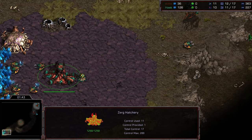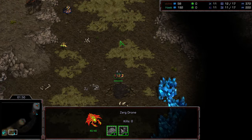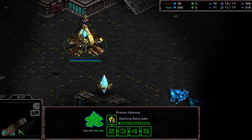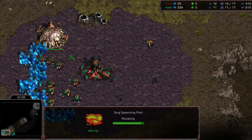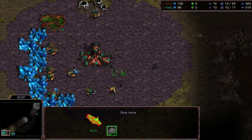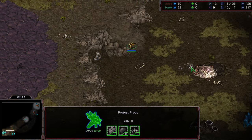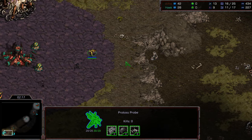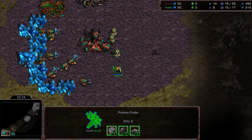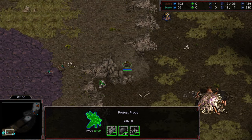I think you can still sneak nexuses out with the right timings. That probe is making its way all the way around — now spotted by that overlord. The drone was initially hanging out near the natural expansion. You can see that zealot coming along the way; Jayun just holding it up, making motions just in case that was a fake out. Spawning pool just finishing.